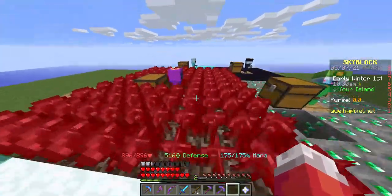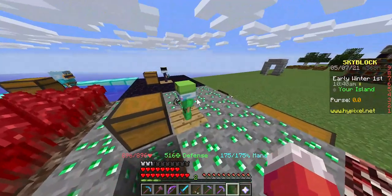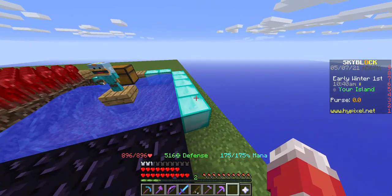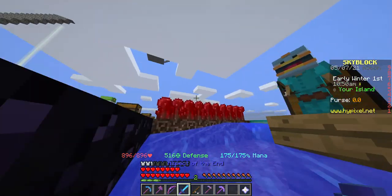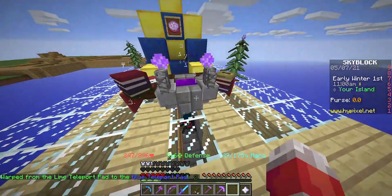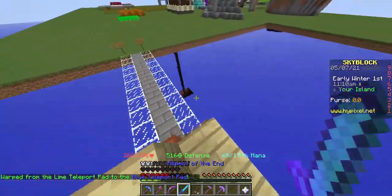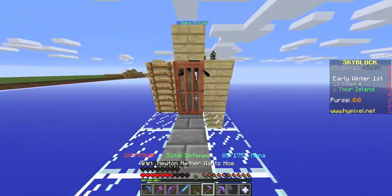So the snow minion is kind of useless. I just got it because I felt like it. I have an emerald minion, obsidian is okay, and fish minions are actually pretty nice. I have my tarantula over here — somehow the tarantula got out.